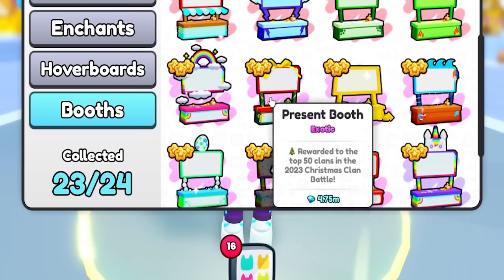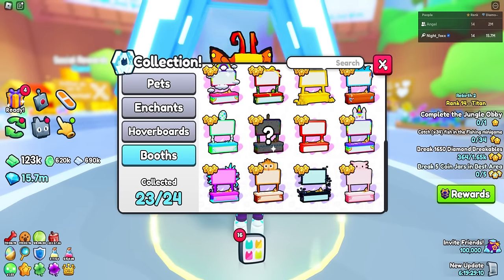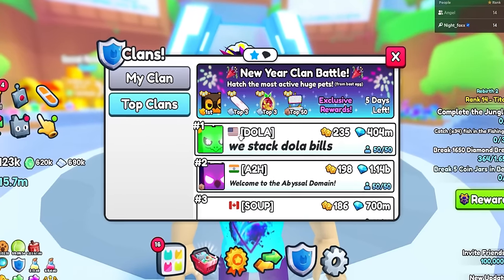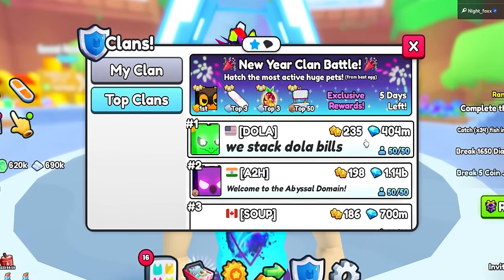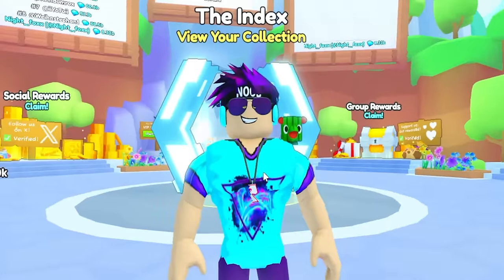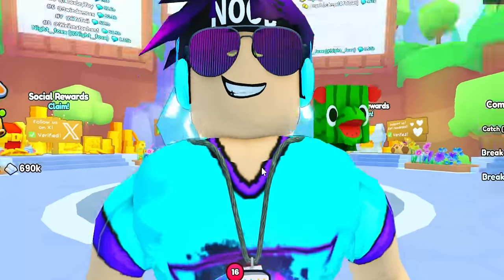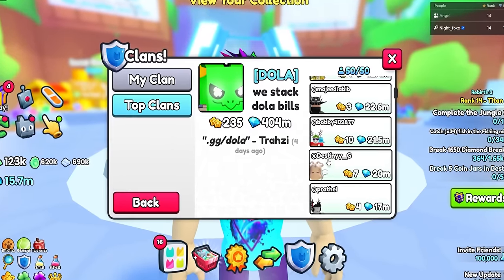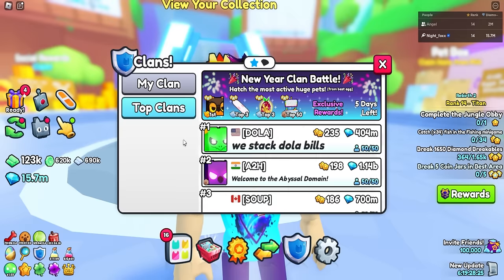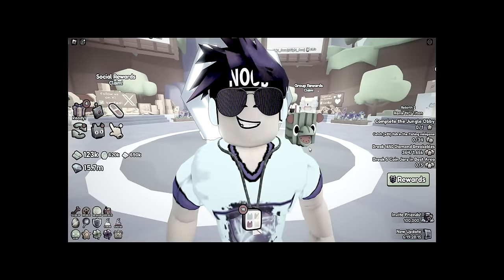Looking at the index: on the booths, I have every single booth possible except the cupcake booth from the clan battle — we're not gonna talk about that. The top clan winning right now at 235 has a bot that looks at all players, and if you don't hatch like 15 hours a day you get booted. It's like a kid's sweatshop of people trying to hatch pets all day. Clan battles: good idea in theory, bad idea in practice.